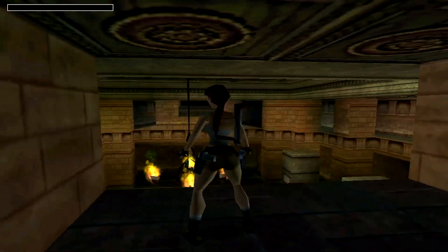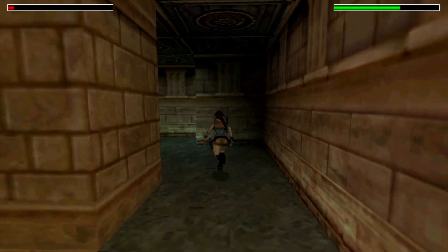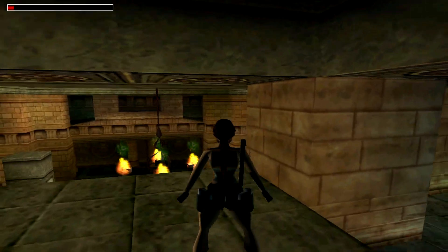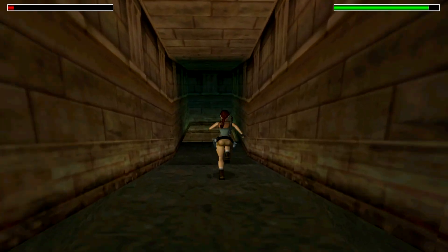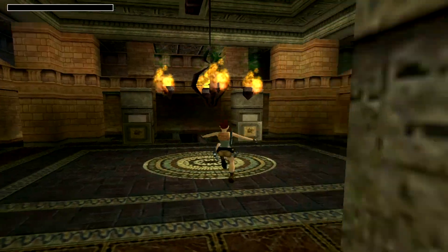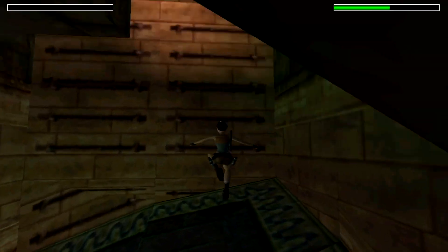Now that we've got all the secrets we can exit this place. We're going all the way back — make sure not to get rammed by that bull. The bull does come in here actually, so just run around him. The other door is this side — go through here. As soon as we climb up this ladder, that's the end of the level.